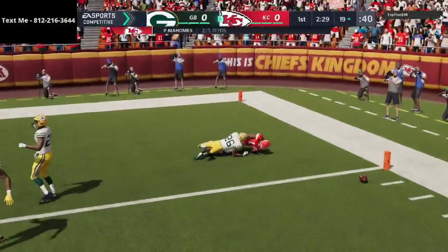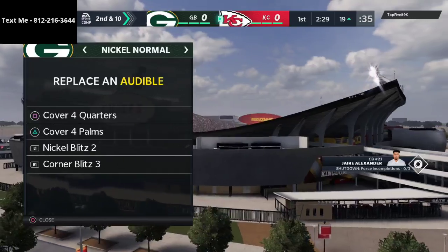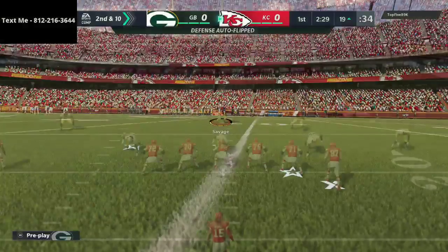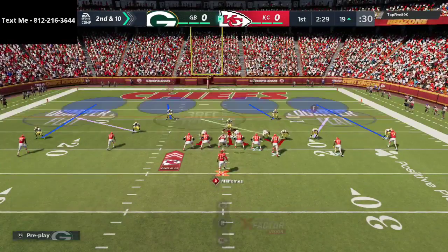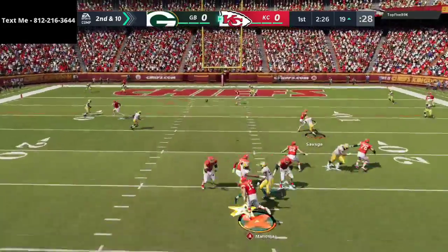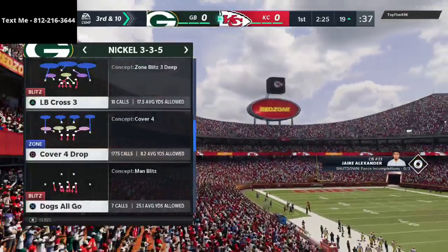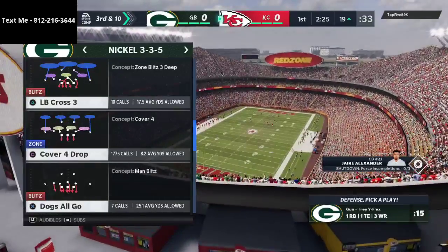We're going to sit in Cover Four quarters — that should have been an interception right there. When you're playing for money, one thing that's important is realizing it is different than a regular game, but also very similar. You have to not let the little things eat you alive — like the dropped interception or Tyreek Hill over the middle. You have to be able to bounce back.